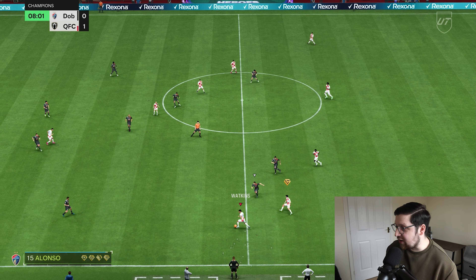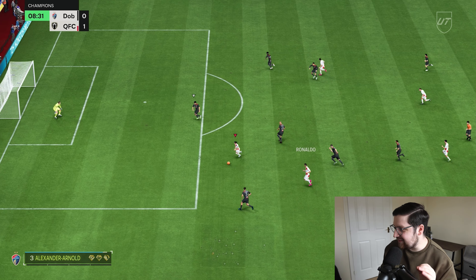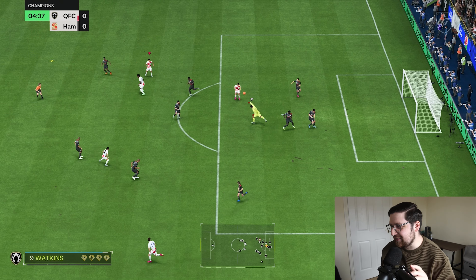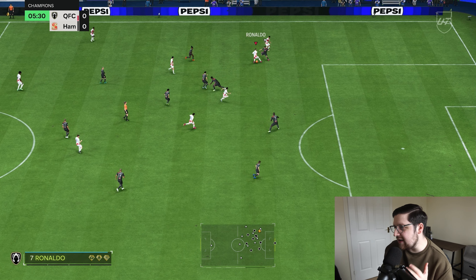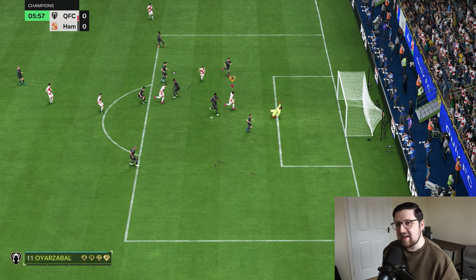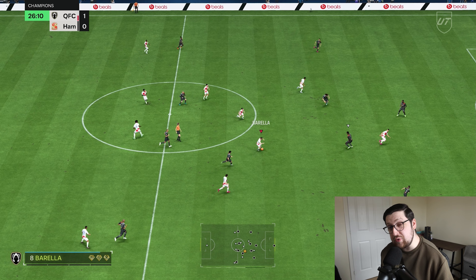For the central defensive midfielders, I'm personally using two box-to-box style players. On this account I've got Barella and the Canadian 95-rated, Stefan Uestequio — please correct me in the comments if I've butchered that. As far as the wingbacks go, it's not necessary to have people really capable going forward, but if they can it's great. If you like triggering your wingbacks on runs, put more of an onus on that.